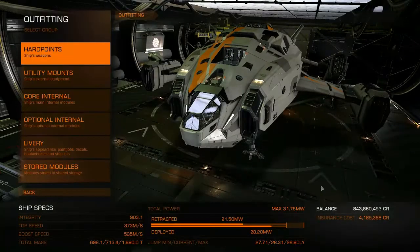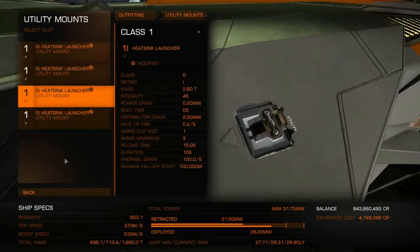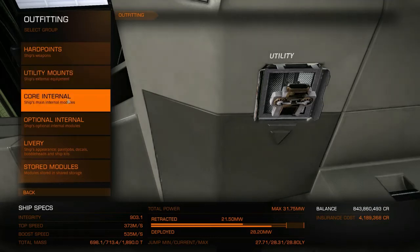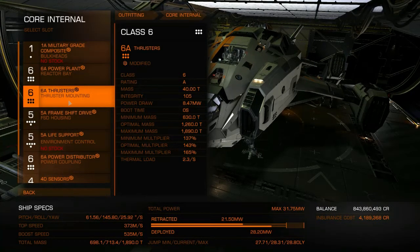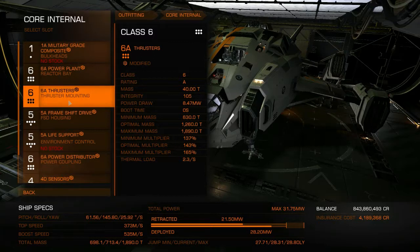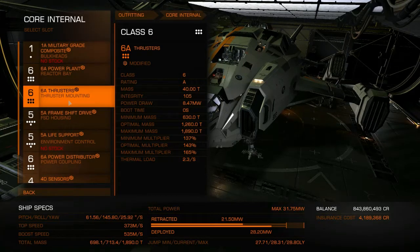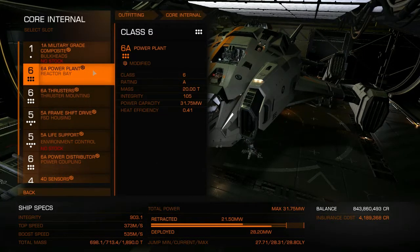I'm going to talk very briefly about my ship setup. I'm using an Alliance Chieftain. Utility mounts are all heatsink launchers engineered for ammo capacity, so they have four heatsinks each instead of three. In terms of Elite Dangerous progression, I'm a rather advanced player. I also have level five access to all of the engineers, which implies I also have Elite Dangerous Horizons. I am not much of a PvPer, which is why I'm usually in solo play or my own private group. I don't play in open unless I'm conducting a Fuel Rats rescue.